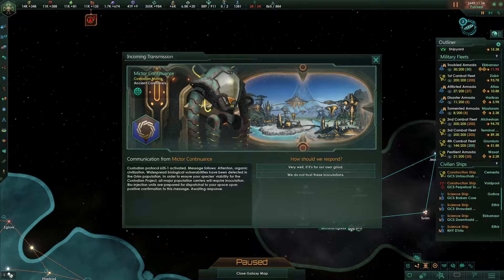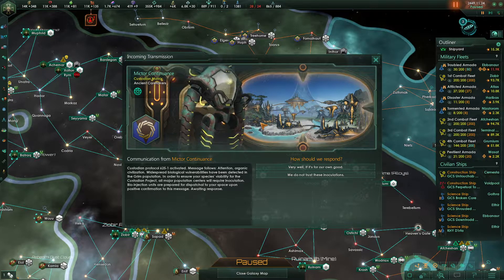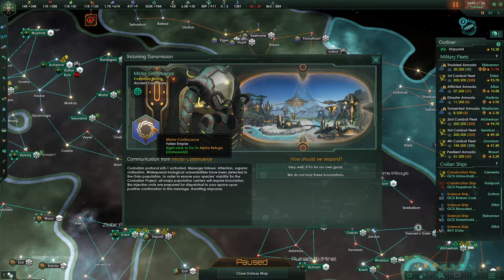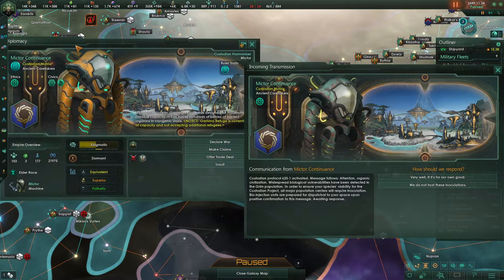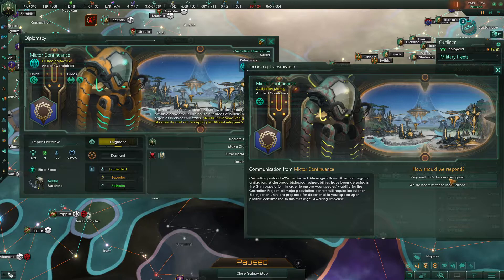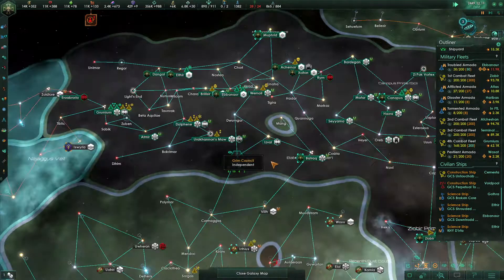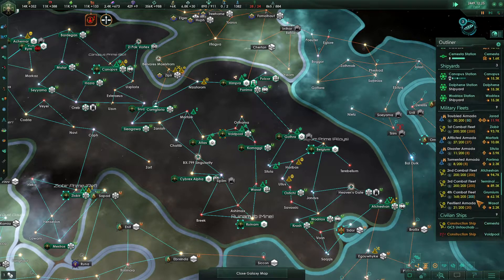So these guys have detected widespread biological vulnerabilities in the grim population. In order to ensure your species viability for the custodian project, all major population centers will require inoculation. Bioinjection units are prepared for dispatchal to your space upon positive confirmation to this message — awaiting response. So that is these guys over here. Their fleet power is equivalent to ours; their tech is only superior. We don't trust these inoculations — I think we could take them if we had to, especially considering that we're kind of holding ourselves back right now. We'd definitely be able to take them if we were to open up full bore.